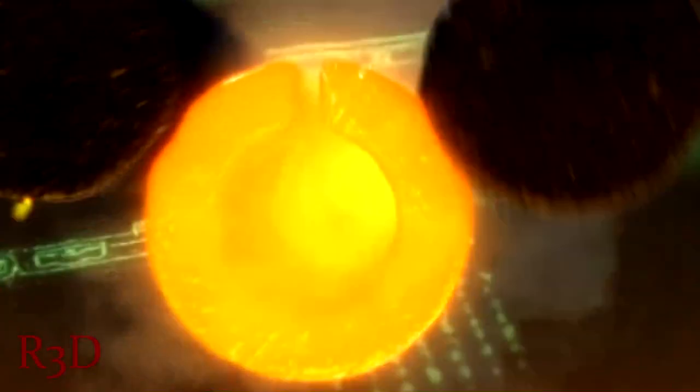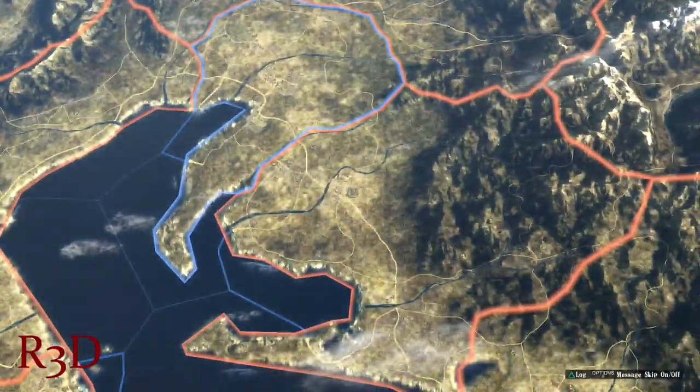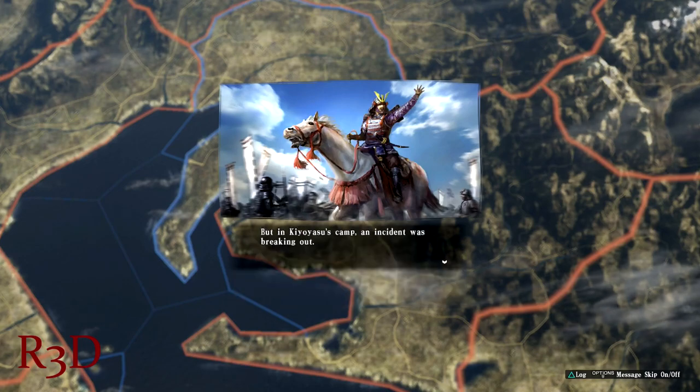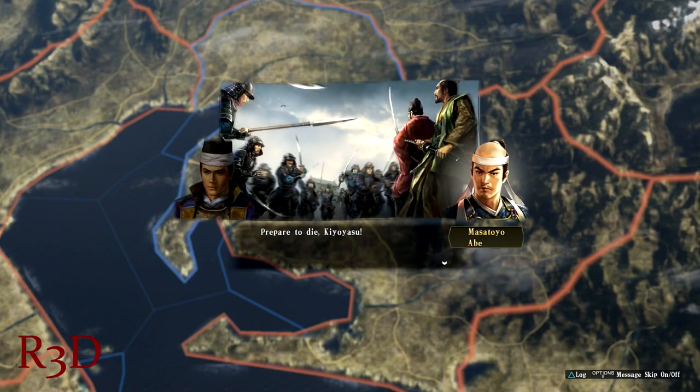Spending just 10 hours doesn't even do this game justice — you're going to spend a lot of 10-hour sessions playing this game. It is very long. Nobunaga's Ambition: Sphere of Influence offers a lot of history, especially for players who choose the historical route. Whenever I play this style of game, I always come out with some everlasting knowledge. It is an experience that you should at least try once.